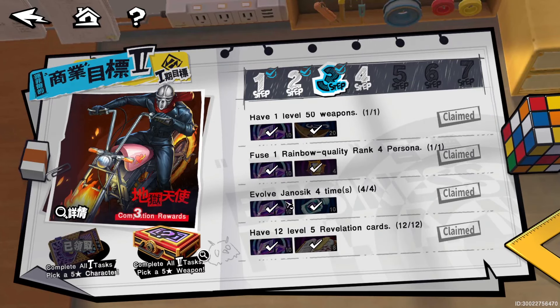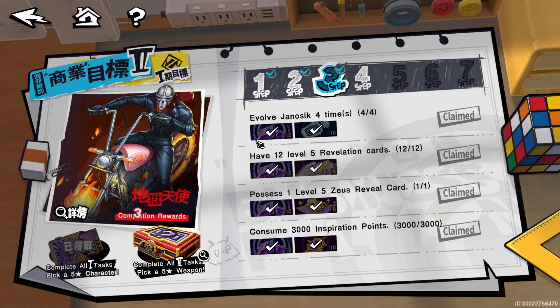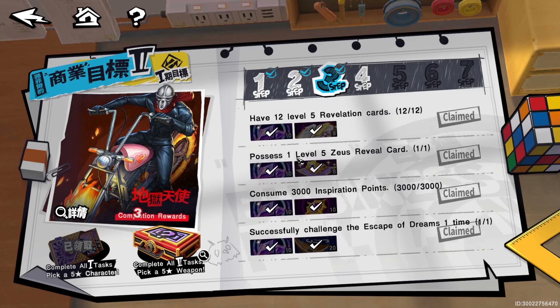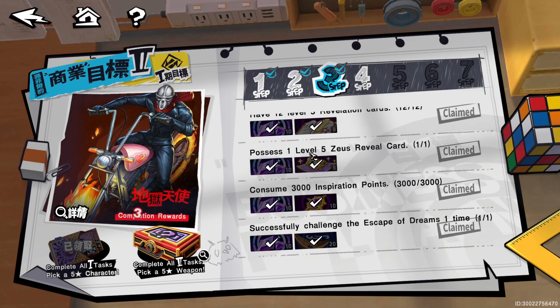Also level up Janacius four times — that's your main Wonder's persona — evolve him four times. Have 12 level five revelation cards, and possess one level five Zeus reveal card.